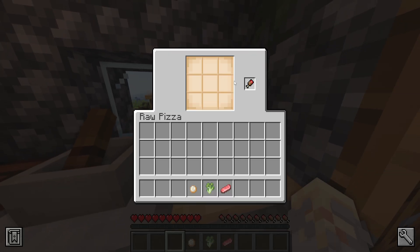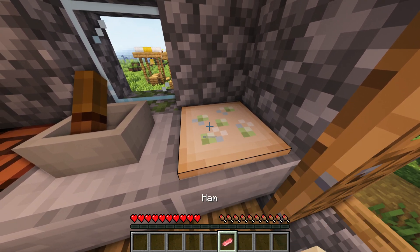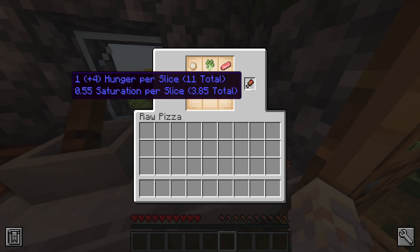Throw it on your countertop or anywhere else and get the dough into its proper shape with a rolling pin. With a shift click you may open the GUI to see what you've already added on your pizza. With normal right clicks you will distribute them on your pizza.